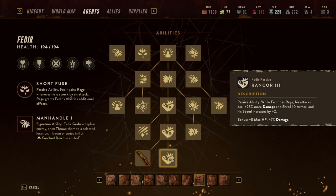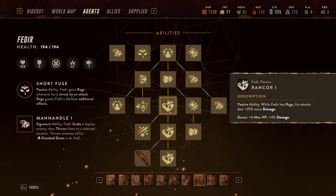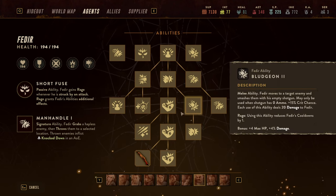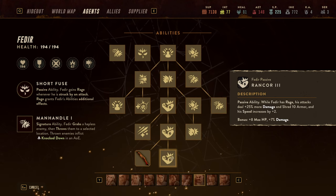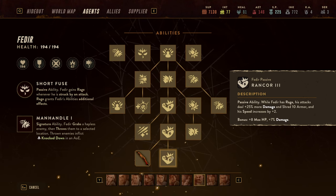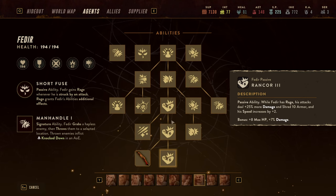The first ability I want to highlight is Rancor, which comes in three iterations. Rancor as a passive ability synergizes very well with Rage — whilst Fedir has Rage, his attacks in the third iteration deal 25% more damage, shred 10 armor, and his speed is increased by two. So there is a very real scenario where you'd want Fedir to have Rage.